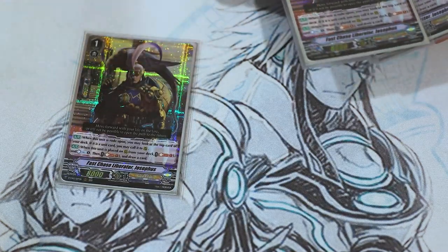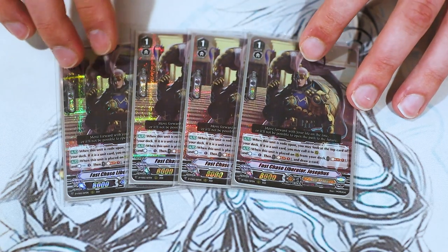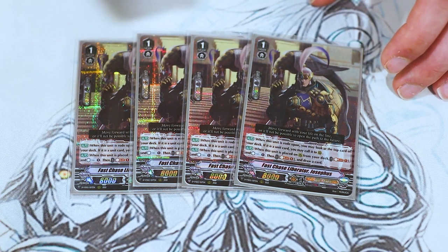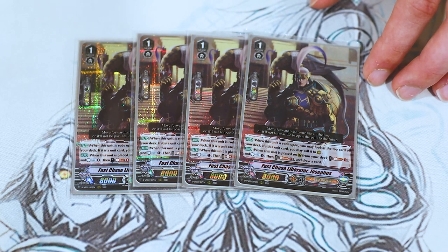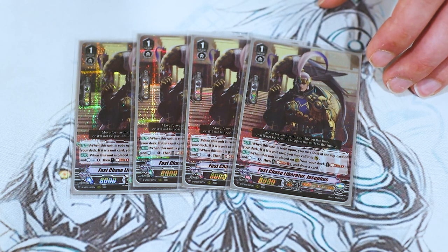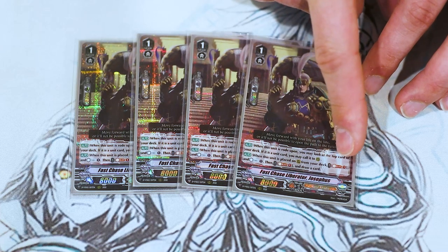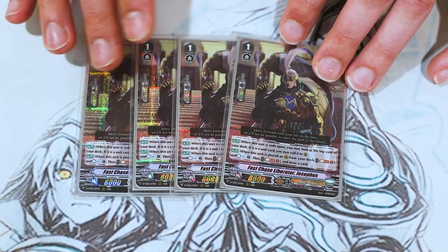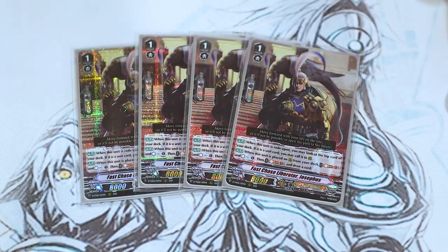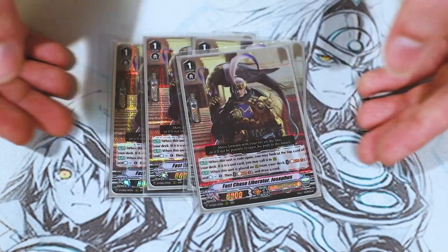So that's it for grade twos. Now we're on to grade ones — another retrain. Fast Chase Liberator Cephas. Cephas is actually really decent, especially in this deck, because you're going to be calling from the deck a lot. The first skill is if another unit rides on top of this, you can look at the top card and call it — kind of like Fallon, except this is when ridden on top of, so if it's a trigger you can leave it there. The second skill is when it's placed on your rear guard circle from the deck, you can soul blast to countercharge, or soul blast to draw — and you can do one or both. So if you have two soul, you can countercharge and draw. Overall I like the versatility Cephas has going on. Definite four-of.